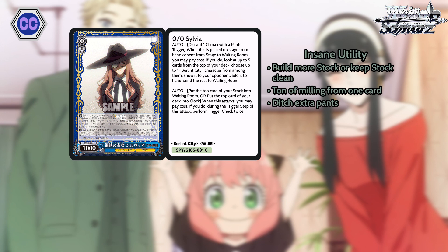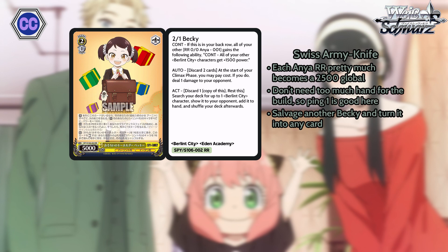A couple of other good cards in this build. This is Sylvia — I don't really know why this card is so overloaded for a common, but it kind of does it all. It mills, it discards climaxes, it gets you more stock and can clean out your stock. This card is just kind of crazy for a common. And if you're running this build, you might as well run this. And if you thought Zero-Zero Anya was overtuned, next up we got her best friend, 2-1 Becky, which makes her more overtuned.